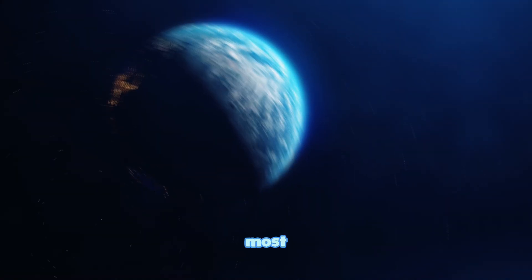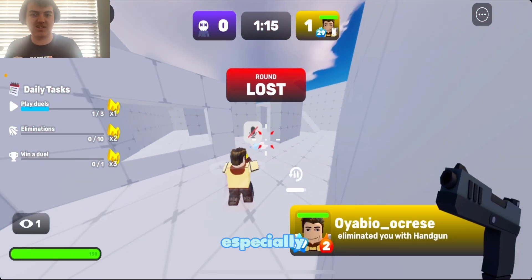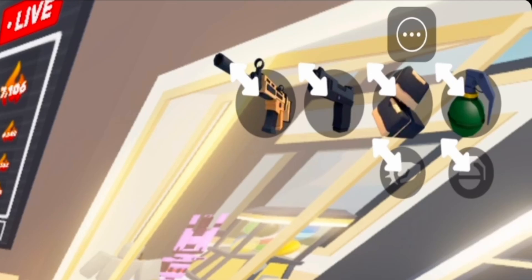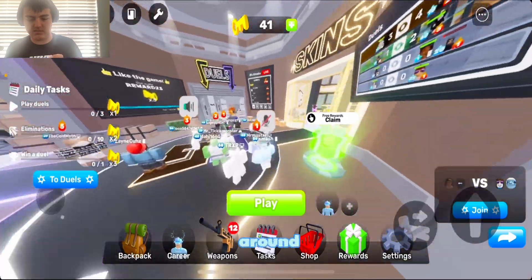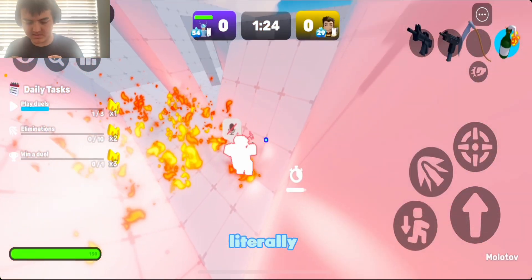In today's Roblox Rivals video, I'm going to be playing on the world's hardest device — the smallest screen ever known — mobile. This was pretty hard, especially coming from playing on controller on PC. The UI looks pretty different: guns are up there, shoot button right there, jump button right there, slide right here, scope in right there. To move around, we gotta use this — kind of weird. I've never played this game on mobile.